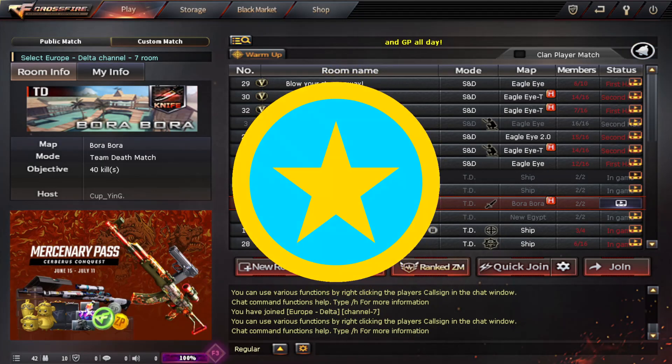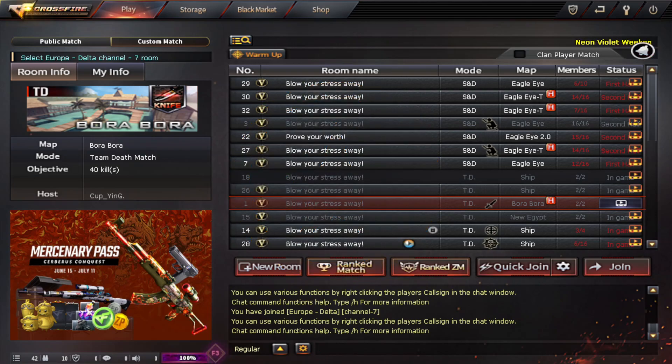Hello people, it's GoNicht and welcome back to a brand new Crossfire West video. If you'll be able to notice, I'm in Channel 7 right now and this can only mean one thing — it's time for another crate opening.